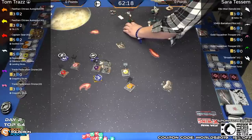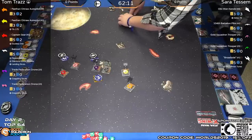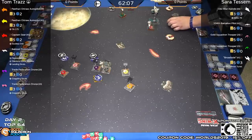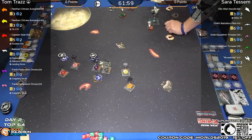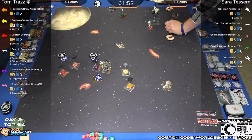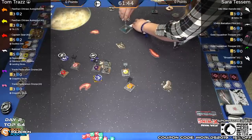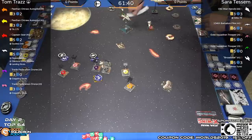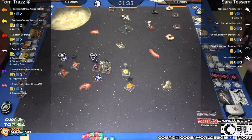Here comes Sarah banking in with a gold squadron trooper, taking the barrel roll but not linking it. She knows she's not going to get shot at and isn't going to get shots off. The arc is coming around with a three-bank — it's close but probably no shots between yellow and the arc. Sarah picks up a template, considering a barrel roll, and then chooses violence — a red barrel roll on the 104th battalion pilot.